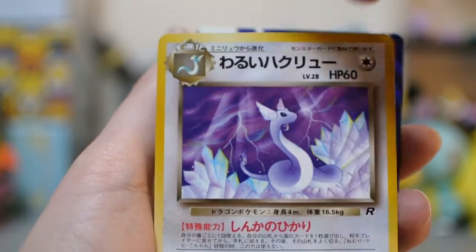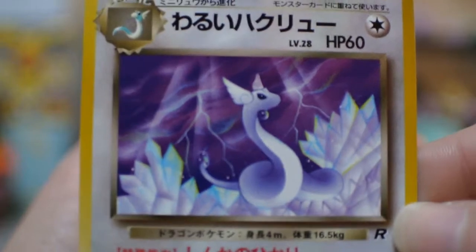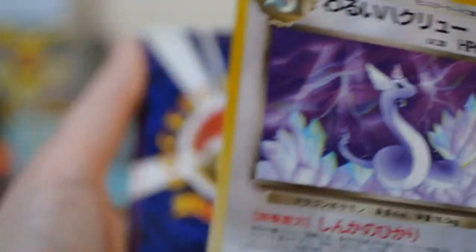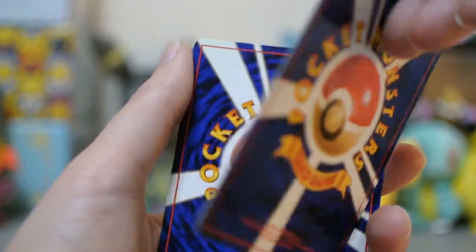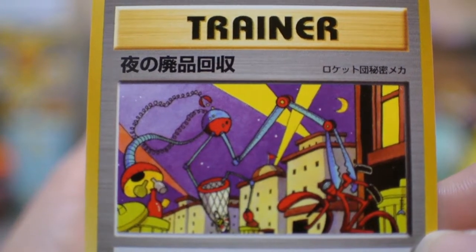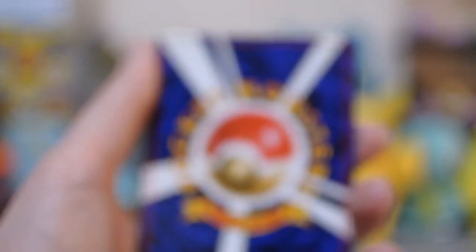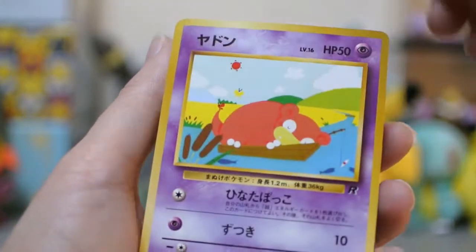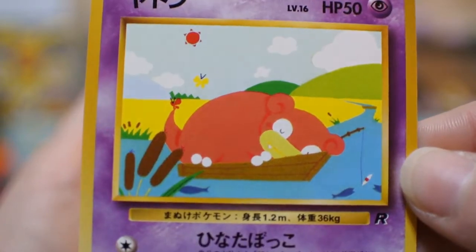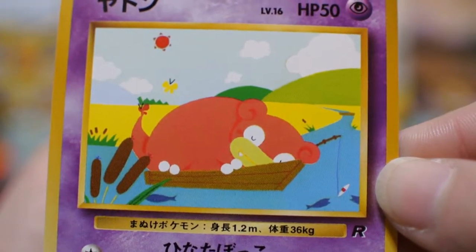Alright, what have we got here? Ooh! That is beautiful — we have a bad Dragonair. It's so beautiful. I don't know about the rest of you guys, but I like Dragonair better than Dragonite. I know you gotta evolve to the final form and fill your Pokedex, but Dragonair is way prettier. And I don't know how Dragonair becomes Dragonite — it doesn't make sense to me. Next card looks like they're recycling bottles at night time — recycling doesn't seem very Team Rocket-y, does it? And then we have an adorable Slowpoke! Oh my goodness, he's so cute — the little butterfly on his tail and the fish in the water. That's amazing!